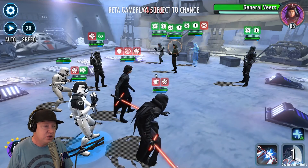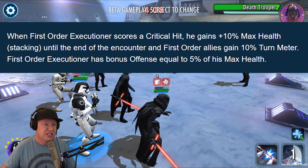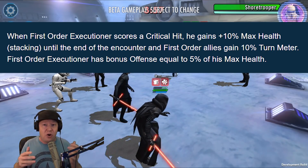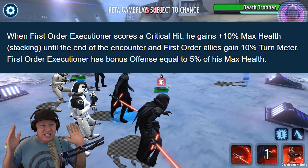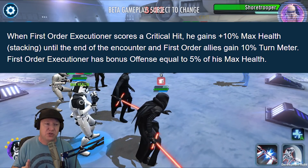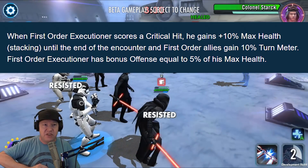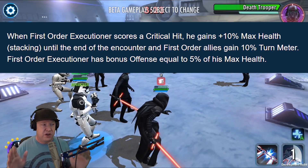The First Order is actually pretty good on offense — they just don't hold up well on defense. I believe the First Order Executioner will help them drastically on defense. Everything is about the unique ability, and it's going to work very well on AI and on autoplay. When First Order Executioner scores a critical hit — which will be all the time given the advantage mechanic — he gains 10% max health stacking until the end of the encounter, and First Order allies gain 10% turn meter. First Order Executioner also has bonus offense equal to 5% of his max health. So with every crit, he gets more health, gives turn meter to the squad, and his damage goes up.